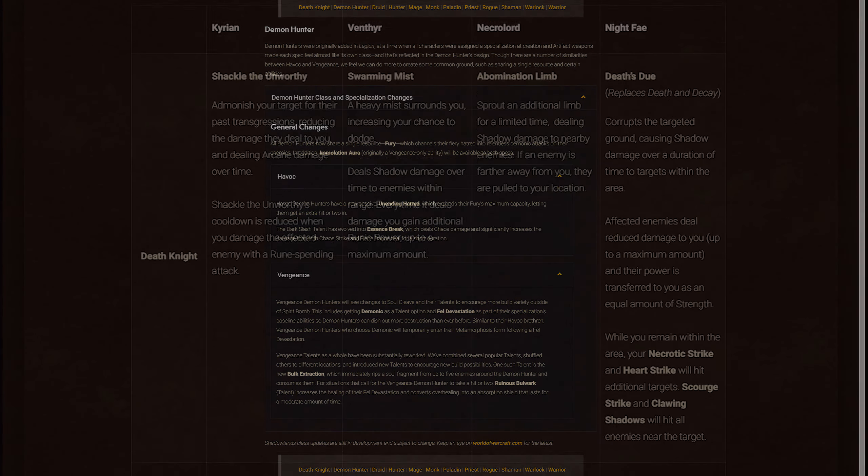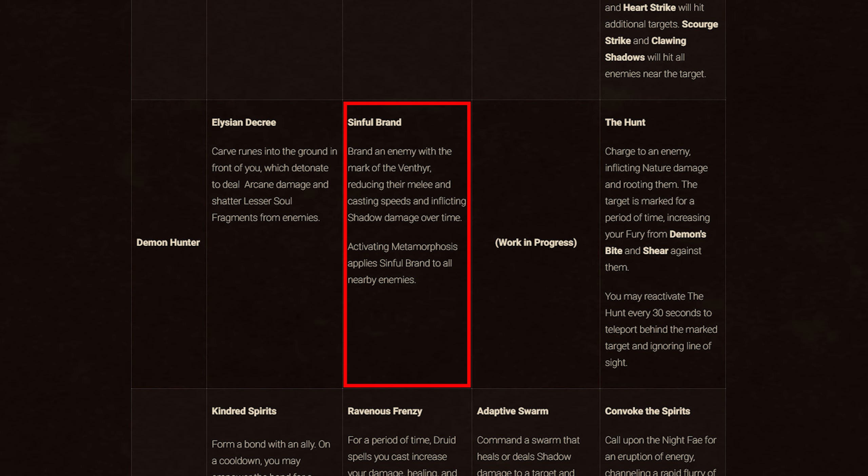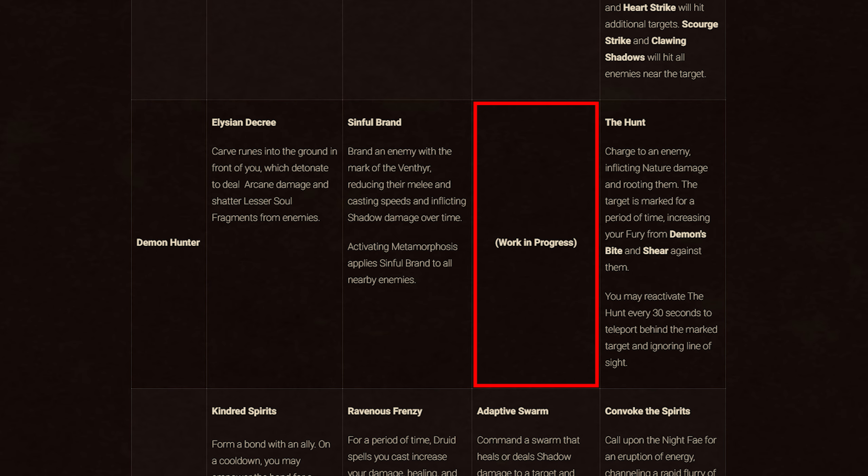Next is Demon Hunter. For Covenant abilities: Kyrian alignment gives you Elysian Decree, which carves runes into the ground that then detonate, dealing arcane damage and shattering lesser soul fragments from enemies. Venthyr gives you Sinful Brand, which brands an enemy with the Mark of the Venthyr, reducing their melee and casting speeds and inflicting shadow damage over time — and activating Metamorphosis applies this to all nearby enemies. The Necrolord ability is still a work in progress.